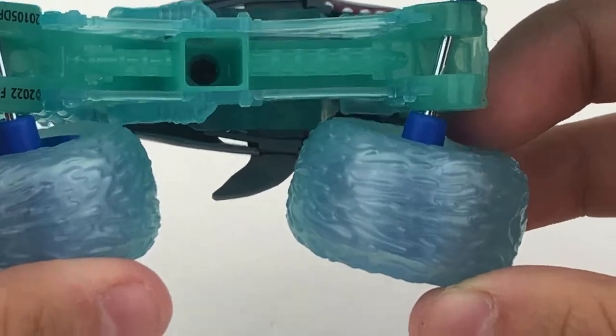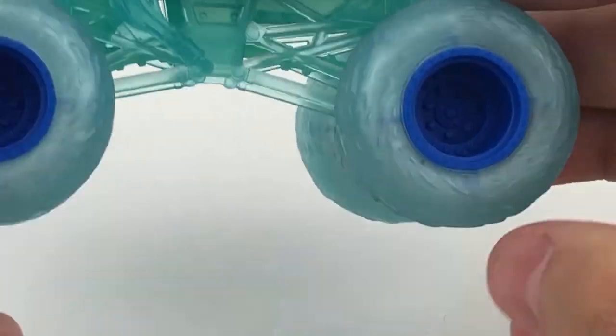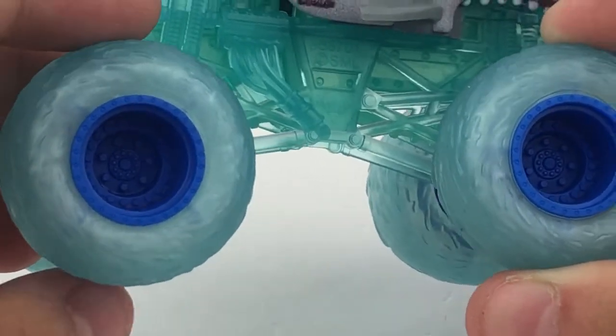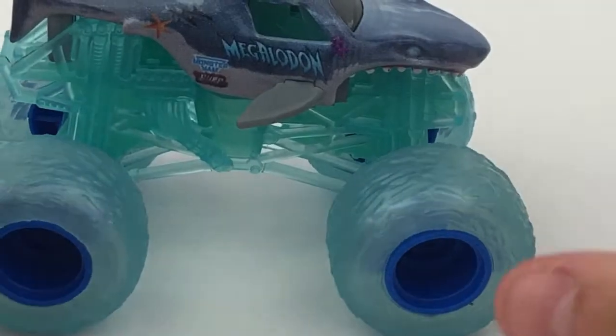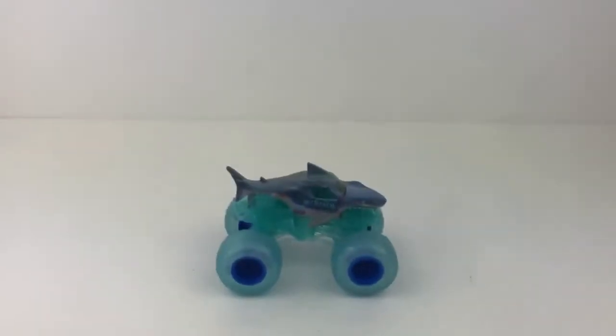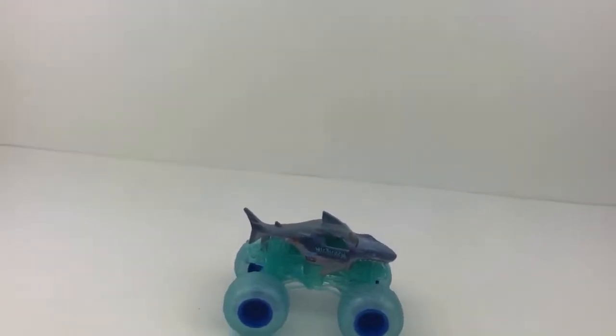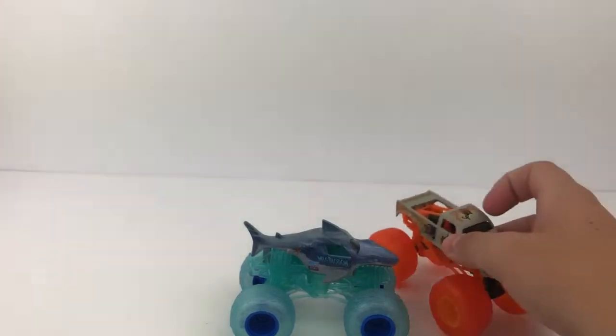Megalodon is sitting on a clear translucent aqua roll cage with a clear translucent blue chassis. It has clear translucent blue tires with normal blue rims — so they are not see-through, unfortunately. This isn't quite like the see-through crew, well, kinda is if you think about it. Still, nonetheless, a very cool series that Spin Master has decided to do, and I am glad that I finally found them — it took me quite some time.